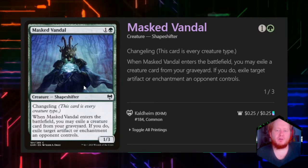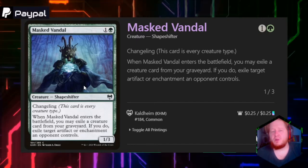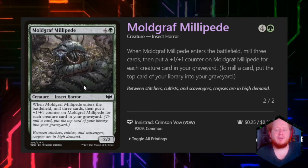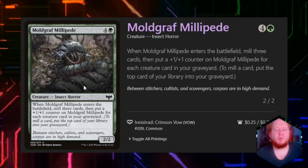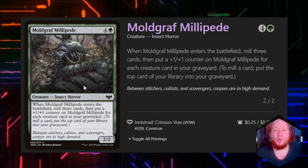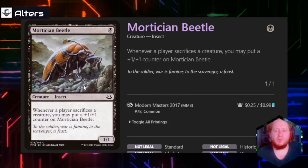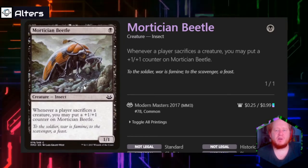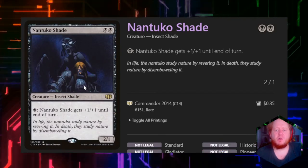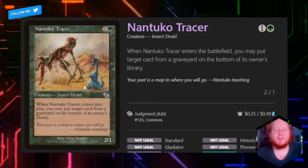Mass Vandal for 1 and green is a 1/3 Changeling — when it enters the battlefield, we may exile a creature card from our graveyard; if we do, we can destroy target artifact or enchantment an opponent controls. Molgraft Millipede for 4 and green is a 2/2 — when it enters the battlefield, we mill 3 cards and then put a 1/1 counter on it for each creature card in our graveyard. We're going to have a massive amount of creature cards in our graveyard as often as possible. Mortician Beetle for 1 black — whenever a player sacrifices a creature, we may put a 1/1 counter on it. Nantuko Shade for 2 black is a 2/1 and we can pay 1 black to give it +1/+1 until end of turn, so it can become a big beater in the late game.